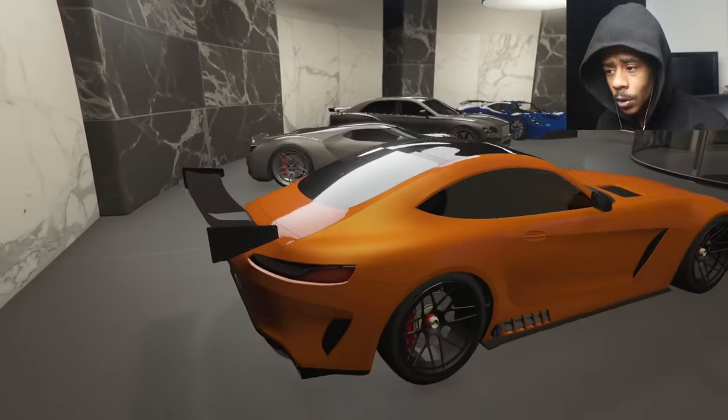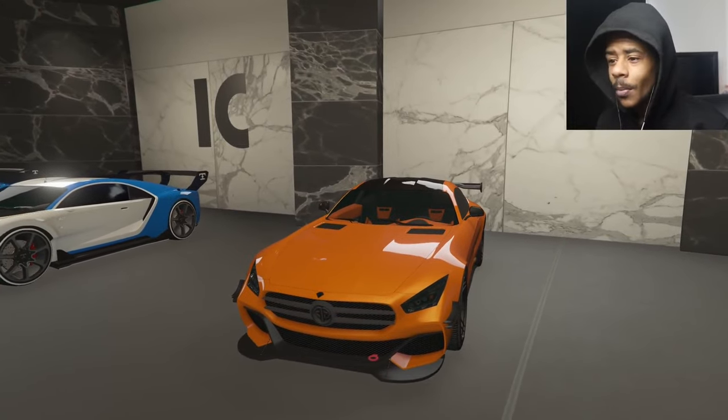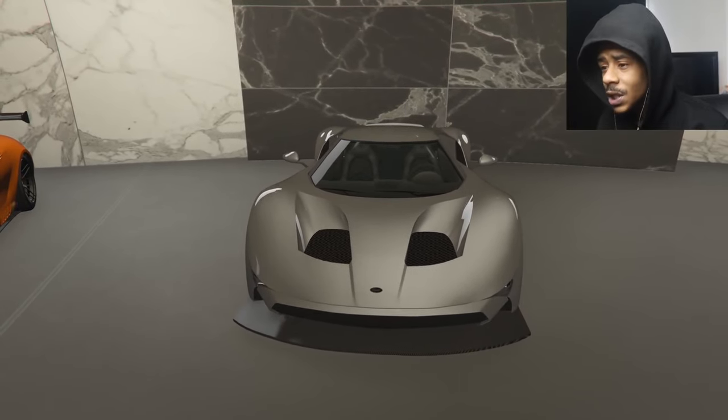Went black and orange. Black spoiler, black rims, black top, orange and black inside. This car is a monster right here. I really love it. I really love how I put it together. But the next is an OG car.